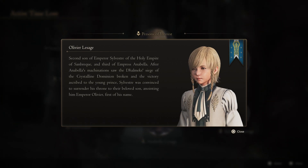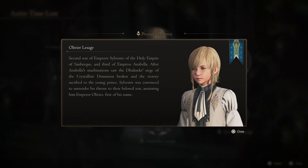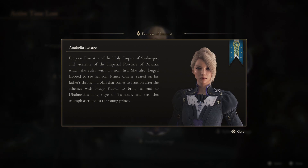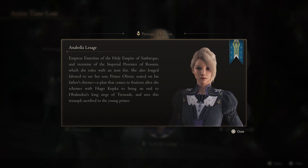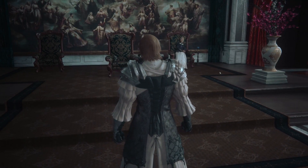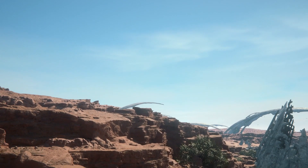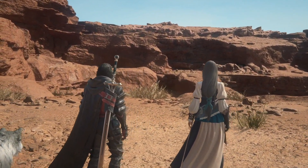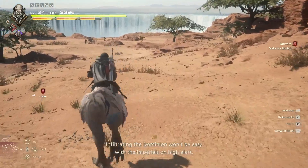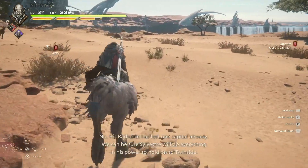After Annabella's machinations saw Dalmek's siege of the Crystalline Dominion broken and the victory ascribed to the young prince, Sylvester was convinced to surrender his throne, anointing him Emperor Olivier, first of his name. Annabella long labored to see her son seated on his father's throne — a plan that came to fruition after her schemes with Hugo Kupka. She has been such a freaking nightmare. We've got to get rid of her. Infiltrating the Dominion won't be easy with the Imperials on high alert.